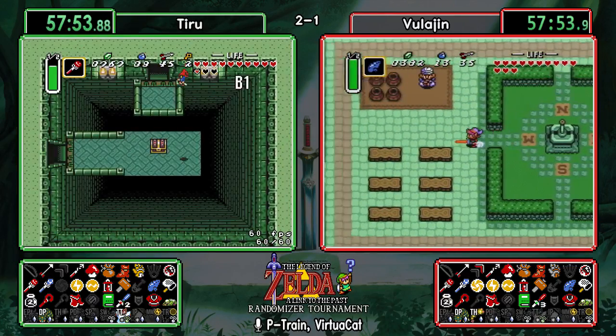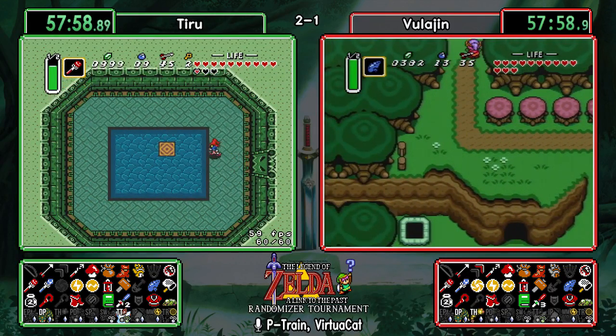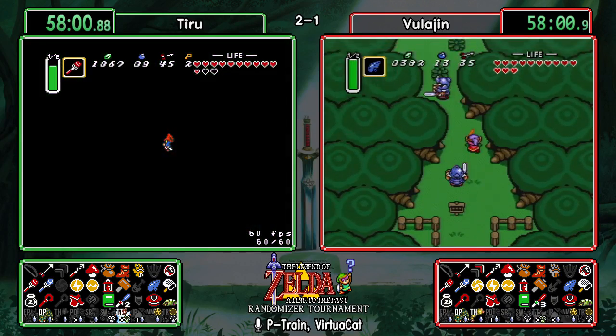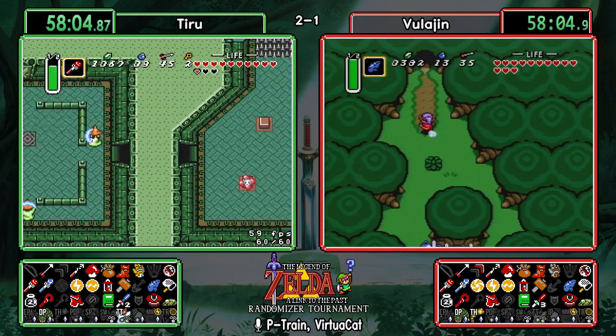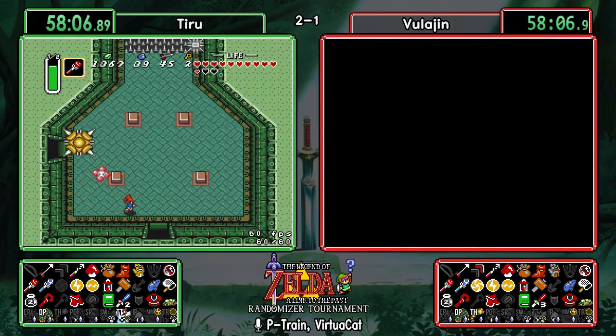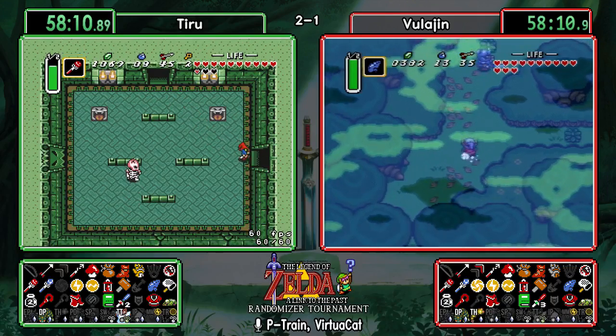Getting the 300 rupees where the normal big key would be in Mire — everybody's second favorite coffee break room. It looks like Vula is heading back — he's either going to do Thieves' Town or Skull Woods at this point. Skull Woods still has one item in it.